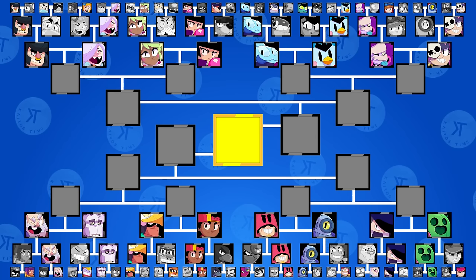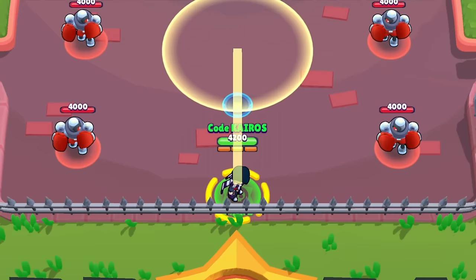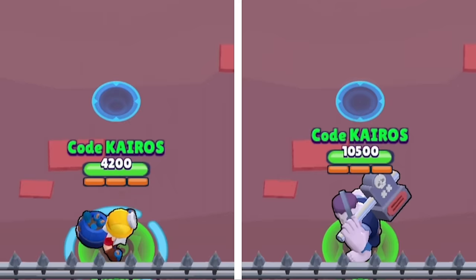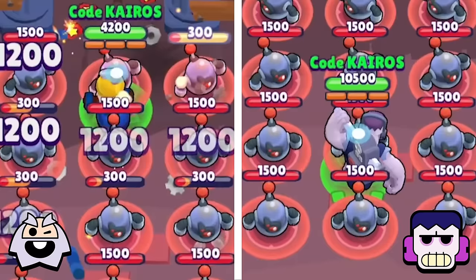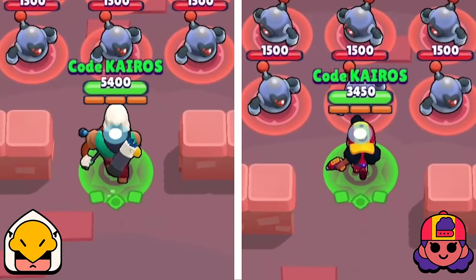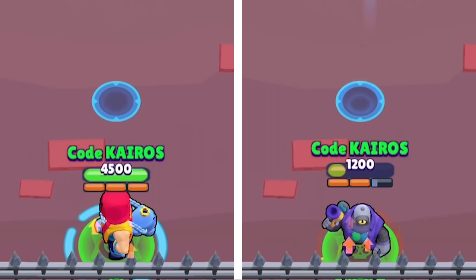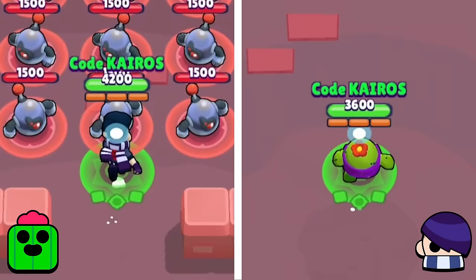Now that round two is over, only 16 brawlers remain and they're all going to compete in an old-fashioned race. Brawlers can use one super and any other abilities to race from one side of the map to the next, and whichever brawler reaches the end faster moves on. First is Dynamike vs Frank — Dynamike walks slower than Frank but gets a head start with his dino jump star power and a speed boost from his fidget spinner gadget. Frank has nothing to make him faster other than his movement speed, so Dynamike moves on. Next is Bo vs Meg — neither has anything to help them, but Meg has a faster movement speed than Bo as long as she's out of her mecha, so Meg moves on. Next is Grom vs Rico — both have star powers that increase movement speed, but Rico's star power makes him much faster, so Grom is eliminated and Rico moves on. Next is Edgar vs Spike — Edgar has a very fast movement speed and his super gives him a head start and speed boost, while Spike has literally nothing to help him, so Edgar moves on.